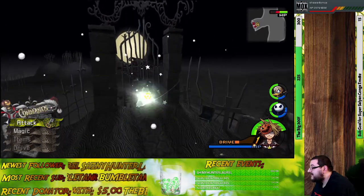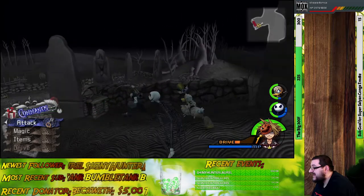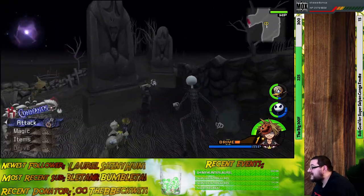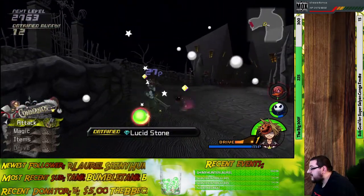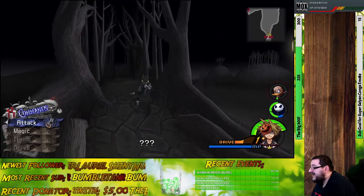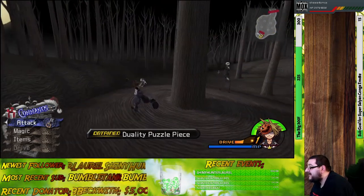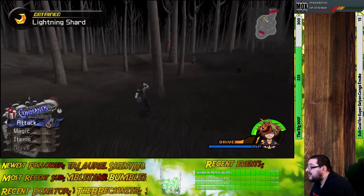Before we head off to the graveyard, there's definitely some exploring I'd like to do. I can't go in here — the gate is chained shut, but we will be able to go in there soon enough. Also, be careful when exploring around the graveyard because some of these tombstones will actually fall on you. I'm pretty sure they can deal damage, though I'm not 100% sure. I feel as though they're much like the gate in the main Halloween Town Plaza. It may not necessarily damage you, but it will send you flying backwards and open you up to enemy attacks. Be careful when exploring the graveyard and dealing with trick obstacles of that nature.